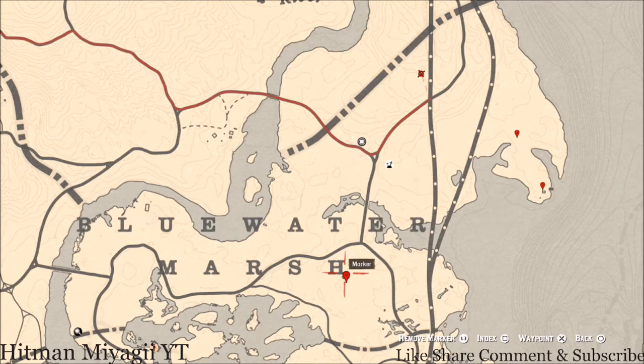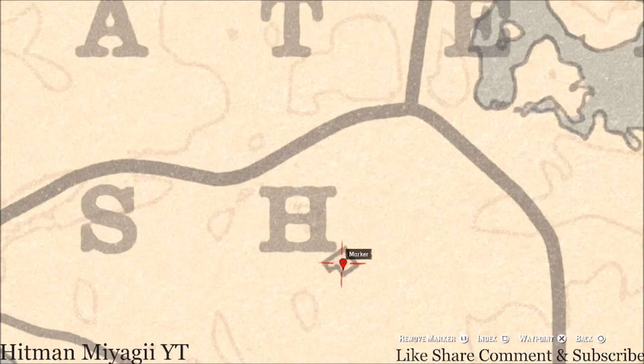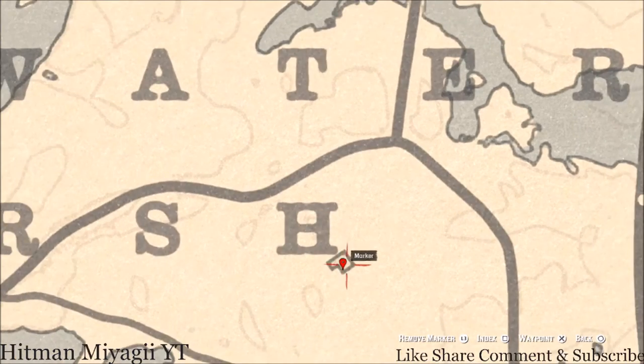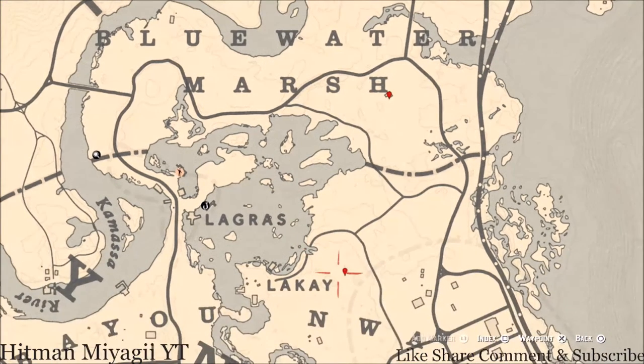Our next marker is another family heirloom — a tortoiseshell comb. Go inside the house and on the other side of the dinner table you should see a wash table, which is basically a mirror with a bowl underneath it. Right next to that bowl you'll find the tortoiseshell comb family heirloom.